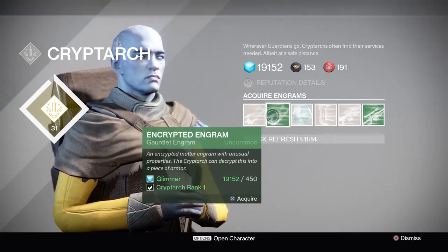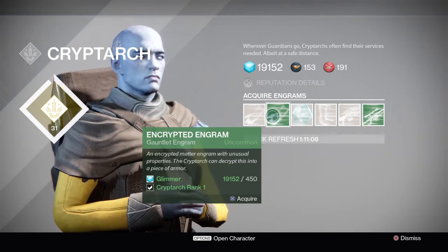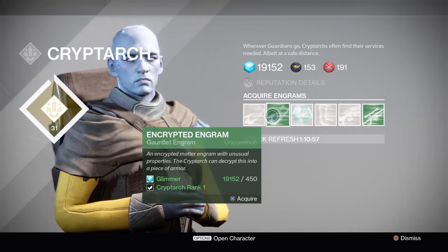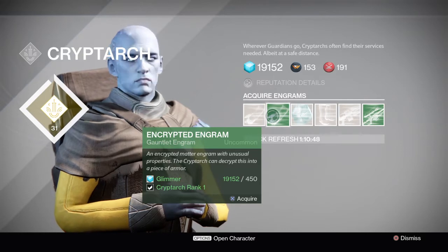Hey guys, another video. I just wanted to show a little trick that some of you might not realize: while you are going for your ether chest looking for treasure keys, you indefinitely get a lot of blue engrams. When you do that, you raise your Cryptarch. Now when the Cryptarch levels up, you have a chance of getting some purples and rares here and there, so it's worth your while to do so. And because of the new update, money is almost obsolete — you make so much money now, it's ridiculous.